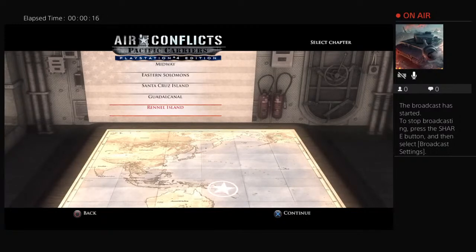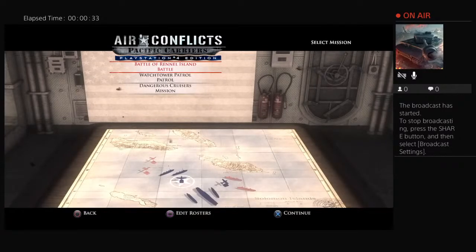Hello everybody, welcome back to The War Room. This is Pastor James 1985. I have once again returned to Air Conflict: Specific Carriers so we can complete the final mission in the U.S. carrier campaign in the Pacific — the Battle of Rennell Island. There are three parts to this battle: Watchtower, and the Dangerous Cruisers mission. We're going to do all of those. For those wondering what's coming up next in the Air Conflicts series, since we're wrapping up the U.S. campaign, there are about two or three battles in the Japanese campaign — the Battle of the Philippine Sea and the Battle of Leyte Gulf — which I'll cover when those days come around.